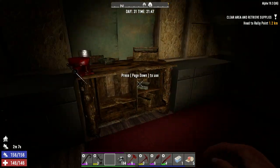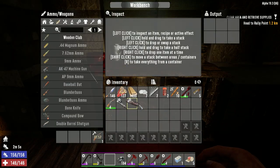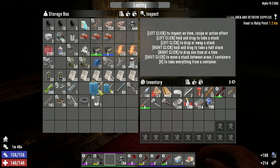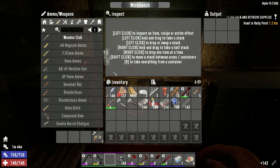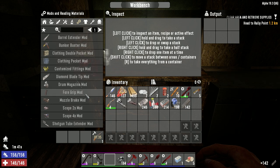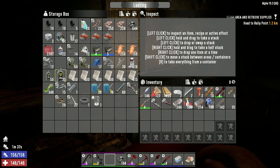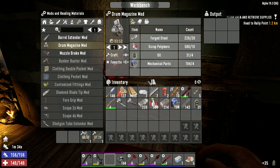It's gonna be rough. Oh shit, we wanted to do the drum bag - polymers, springs probably, it could be forged iron, I think it's steel though, mechanical parts probably. There are our springs. What am I missing? Oil - there are only a couple of recipes that use oil. There we go, let's craft that sucker. We got muzzle brakes - we got two of them. I thought we could sell this rifle now too because we got this guy.